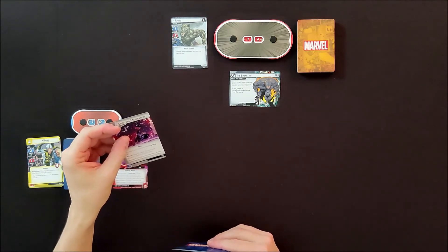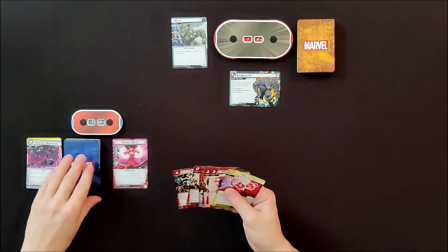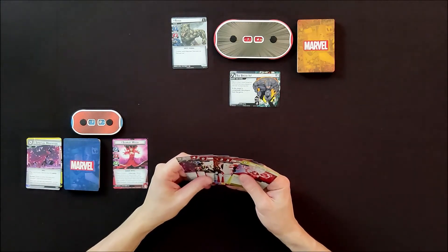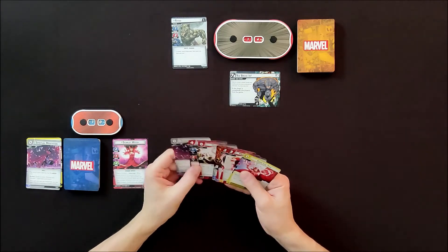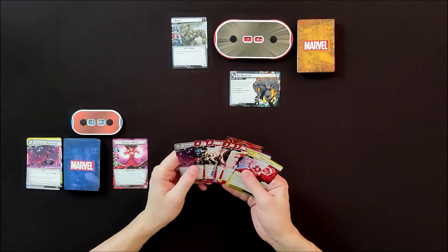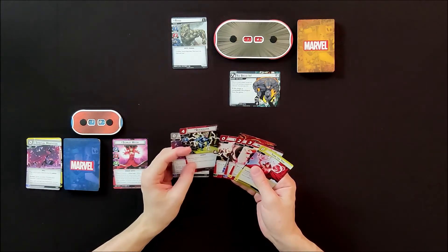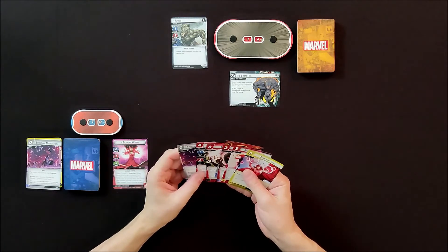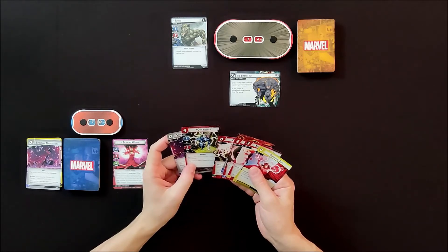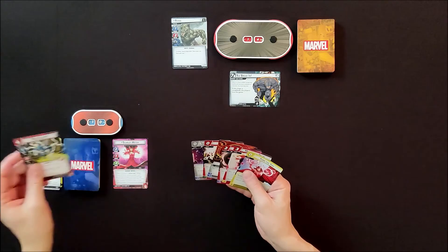First I'm going to play Spiritual Meditation — I can only play this with the Mystic trait, which I do have. I draw two cards and then choose and discard one card from my hand. I've got another Spiritual Meditation in there. Quicksilver — do I want to keep him? I could do four attack but he's quite expensive. I'm going to discard that one.